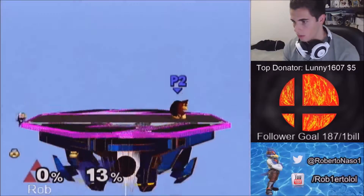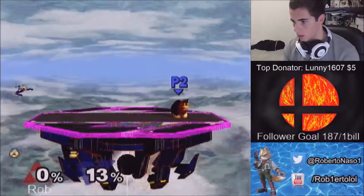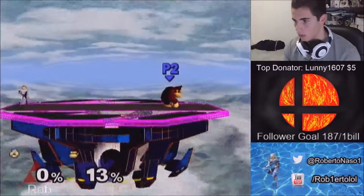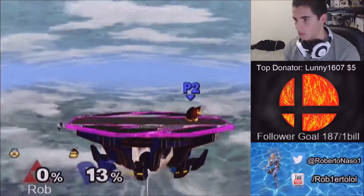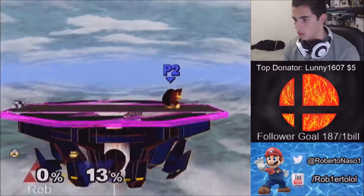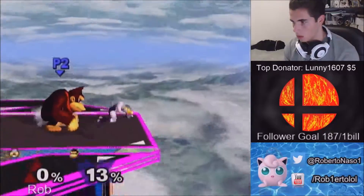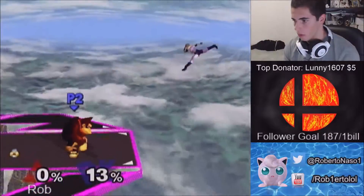You can nair to protect the ledge by nairing and then up B back onto the ledge. You can down A. There are all sorts of different ways you can do this. You can ledge guard with needle turnaround, but back air is by far the most popular one.